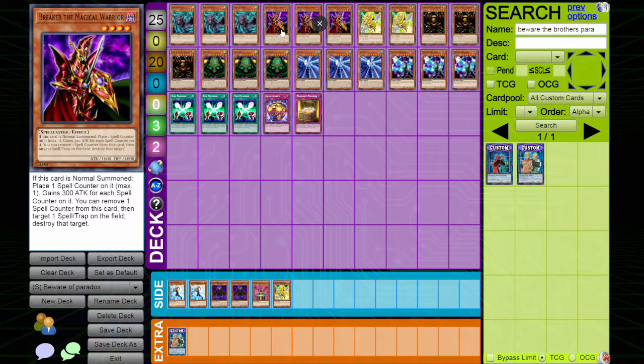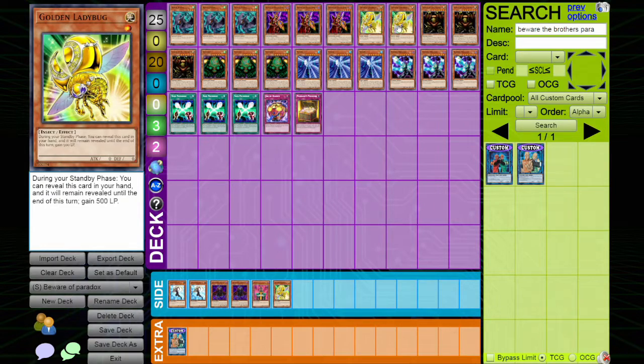Breaker of the Magical Warrior is an amazing card. This is our three-of for the deck, because we are playing the Niagara Banlist. Two Golden Ladybug — that way, we can continuously gain life points if need be, and you can use it as tribute fodder for your level 7s. You gain life points, summon it, tribute it.